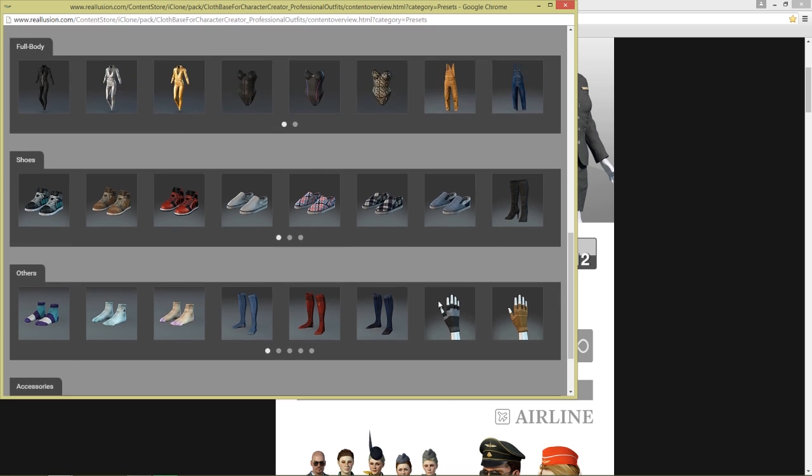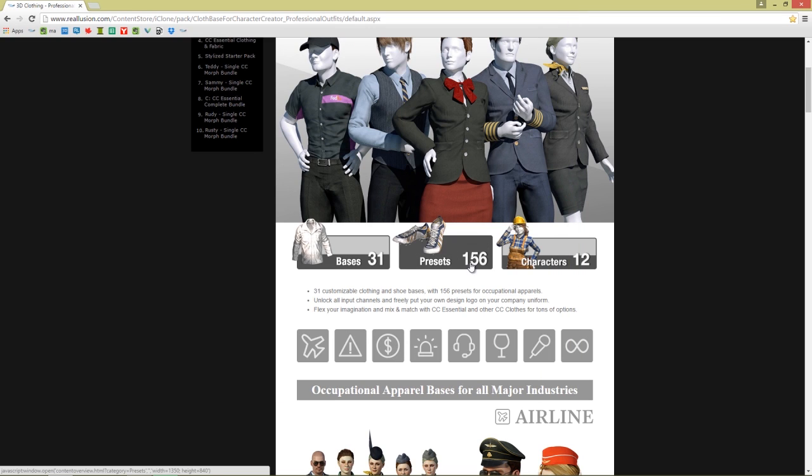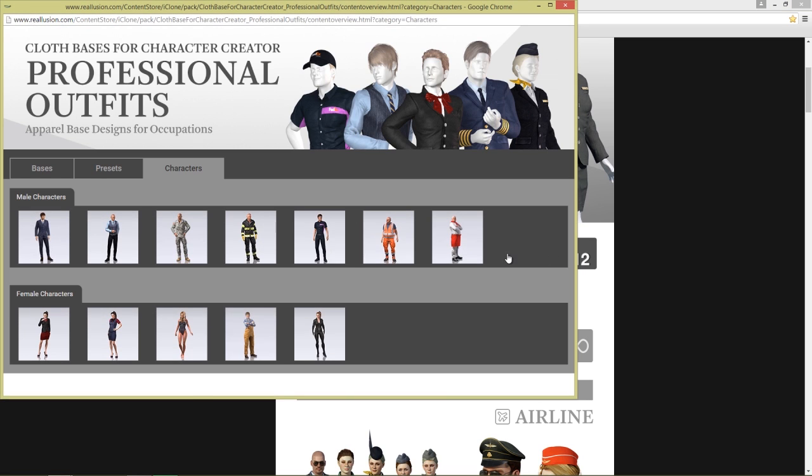You can browse through these all on your own time — there's tons and tons of stuff as you can see. All together, 156 presets. And then there's 12 preset characters that come in project form in Character Creator once you purchase this pack.